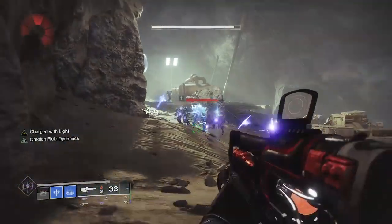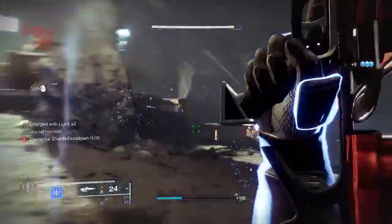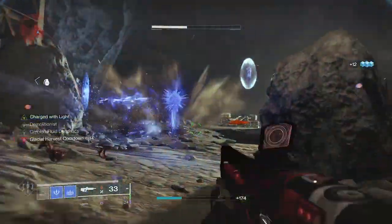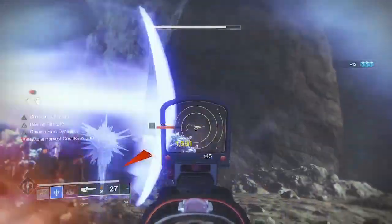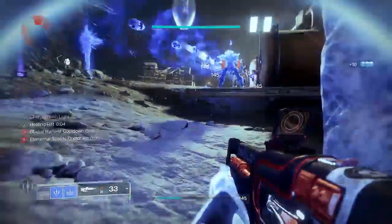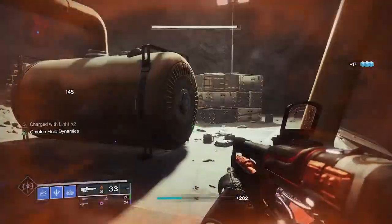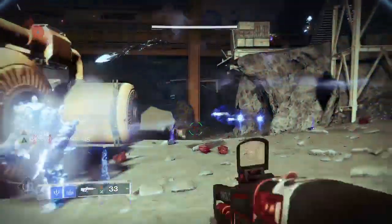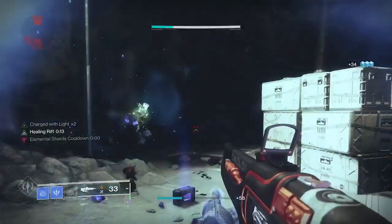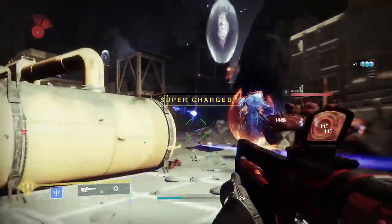With Demolitionist's auto-reload function, you kind of get used to it. You're going to want to freeze one target, get the stasis shards — that charges you with light — so every time you throw another grenade it gives you that Firepower boost for more grenade ability energy. With Wellspring, get three kills with your pulse rifle, don't reload, throw your grenade and it'll auto reload it. Keep getting triple kills with the pulse rifle to perpetually feed it. If you don't get the three kills and you're still short on stasis energy, drop your rift — that gives you grenade energy — or throw a melee, and that will top it up as well. Once you get the hang of it, the dance really starts working for you.